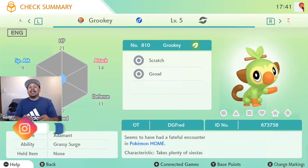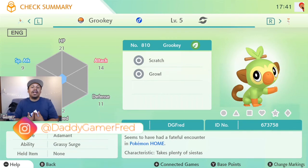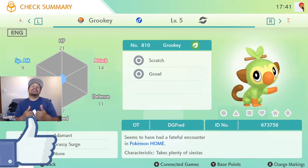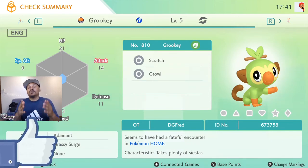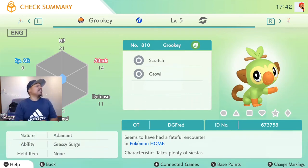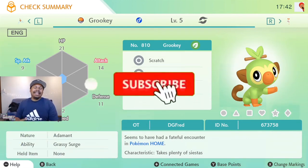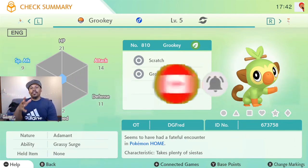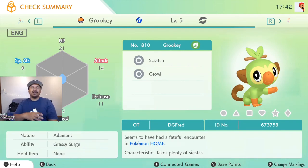Let me know in the comment section below your thoughts on the starters being released with their hidden abilities - I answer all comments so let's have that conversation down there. If you have any questions about how to do this, I'm willing to help anybody out. If you enjoyed the video or found this helpful, please leave a like - it helps me out a ton by moving the video into recommended. If you're new around here, I do videos like this every day covering Pokémon news, and with the DLC coming out I'll be doing tons of tutorials on the new content.